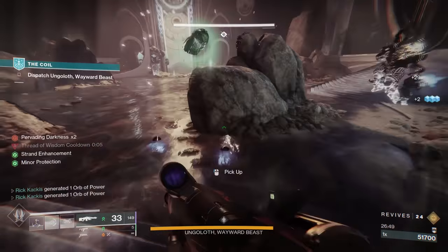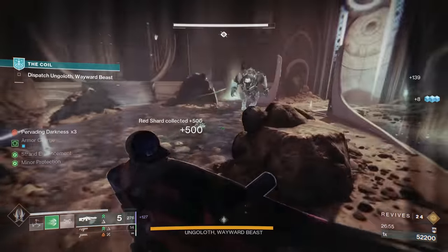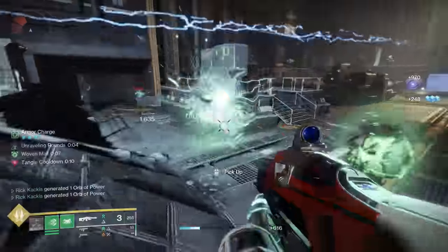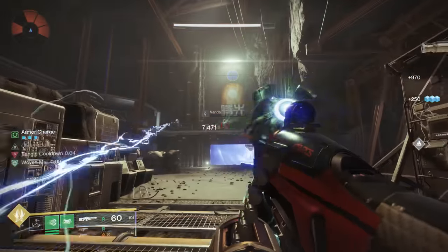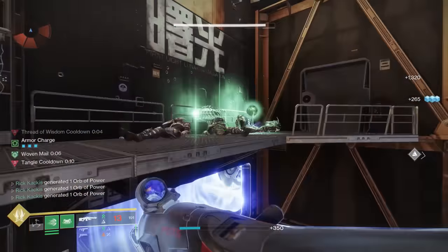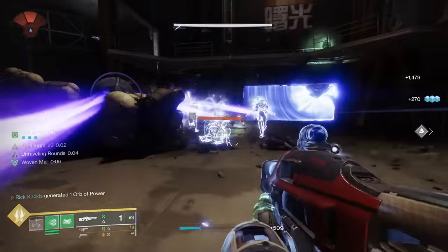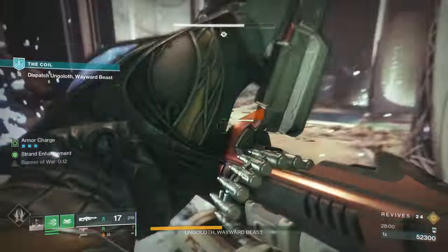The only problem is that with Onslaught times three your rate of fire and damage output are so insane that on normal level content you might actually be wasting ammo — just ripping through enemies so fast you're overkilling them. This thing is actually best at a slight light level discrepancy where that massive rate of fire increase really matters. But overall, just a fantastic weapon — especially if you don't have a good Circular Logic — and a very easy insert into existing strand builds, which are juiced all the way into the launch of The Final Shape in June.